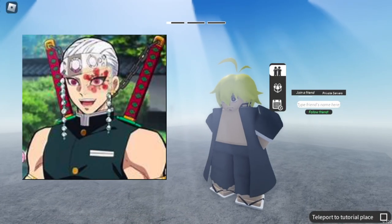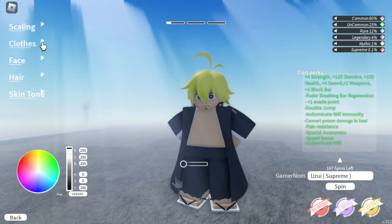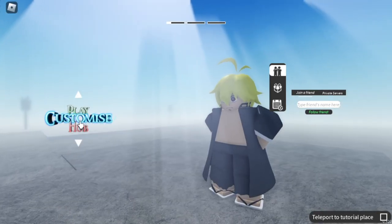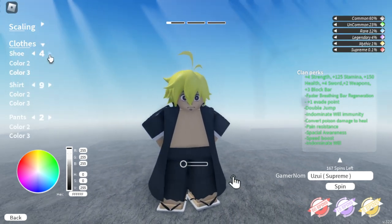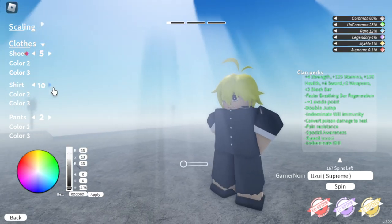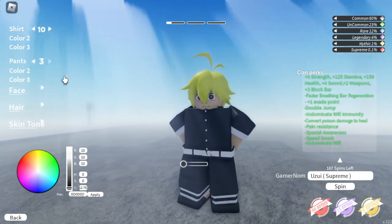Next step is we need to look like him. Just to make things fast: for the clothes, you can just buy the Tengen uniform. But if you don't have Robux, just follow this guide. For the clothes, shoes should be number 5. For the shirt, number 10. For the pants, number 3.